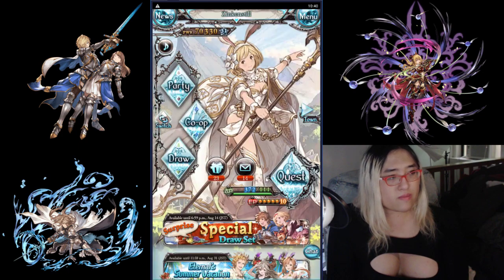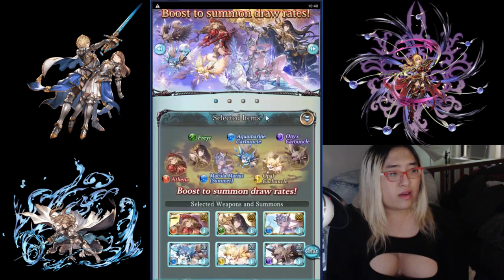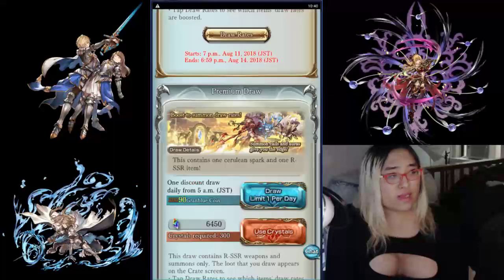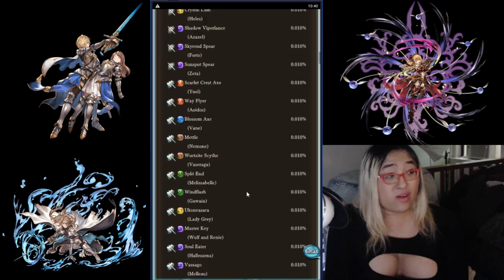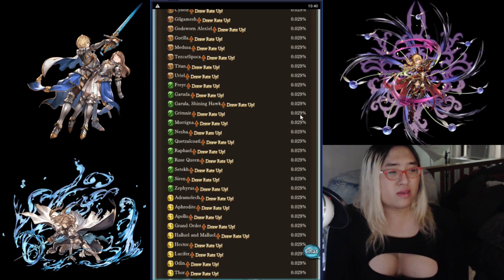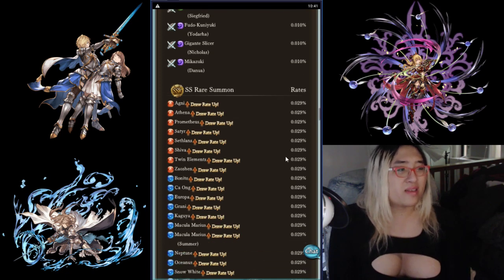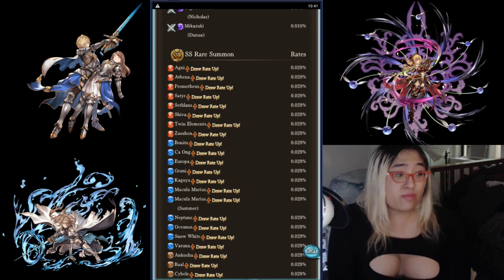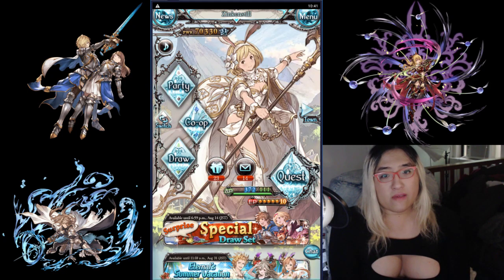Pay attention to what the banner is. Right now the banner is summons, and these are the featured summons, so they have a higher chance of being pulled. If you want one of these summons, it can be reasonable to pull right now. But I generally don't recommend pulling right now, because there is a thing that happens around the middle and end of the month called the Flash Gala and the Premium Gala.